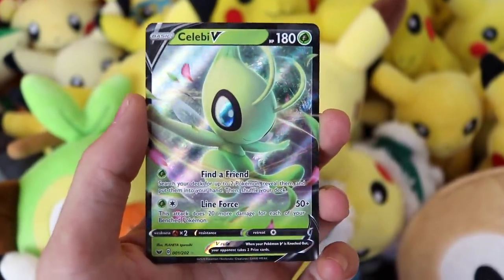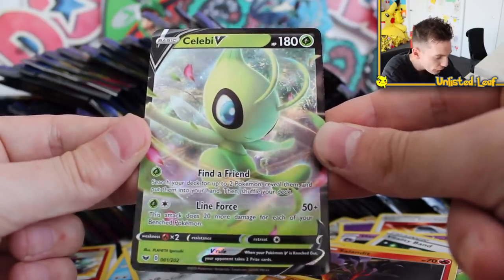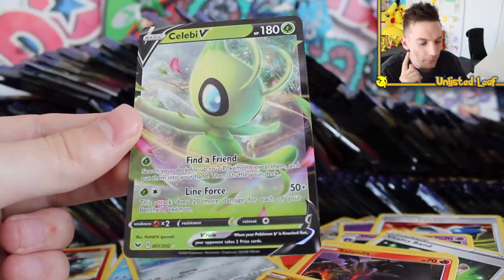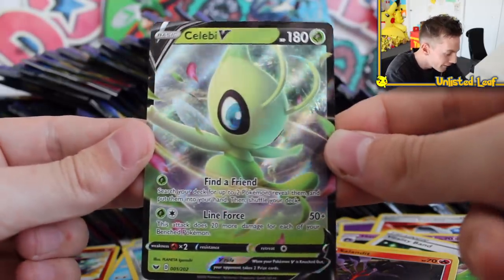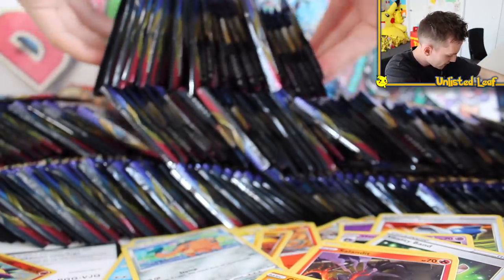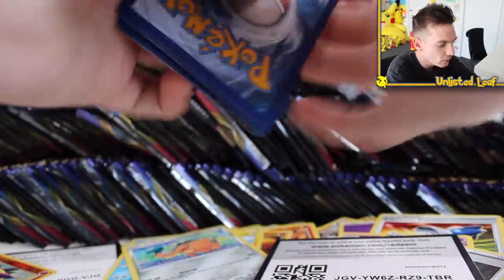Oh my goodness me — that took way longer than it had to. I feel like Celebi V is probably equal chance to any other V-card, it's nothing special. Find a Friend and Line Force. Thank you Arceus — I am so happy we got that. You saw my binder update — I'm going to do a binder update at the end of this because we've got so many blank slots we're filling in. It was so annoying: I had a blank slot on number one, and that's just the worst feeling ever.